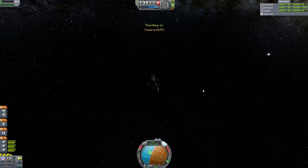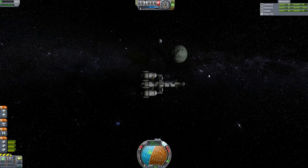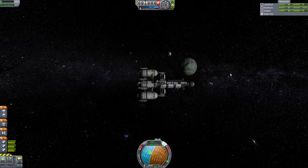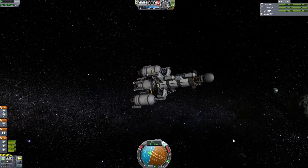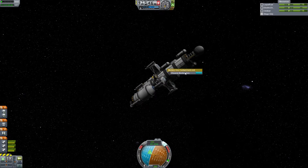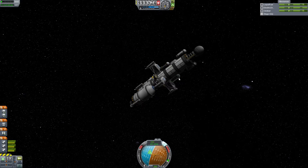Now that we can kind of see Minmus — it looks like a thing of ice cream, actually, like mint chip. Let us do the Mystery Goo experiments. That's 40 science per, which is nice. Let's be honest, that's very nice. I'll do all of them.